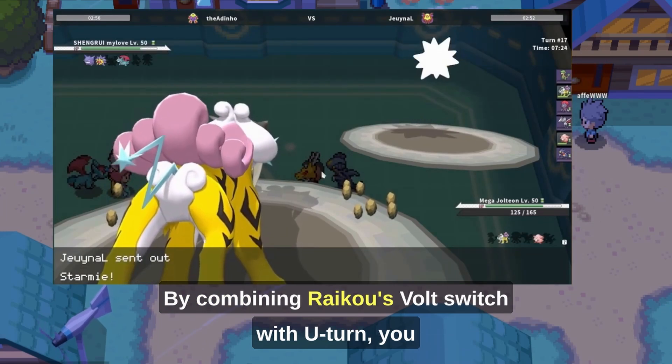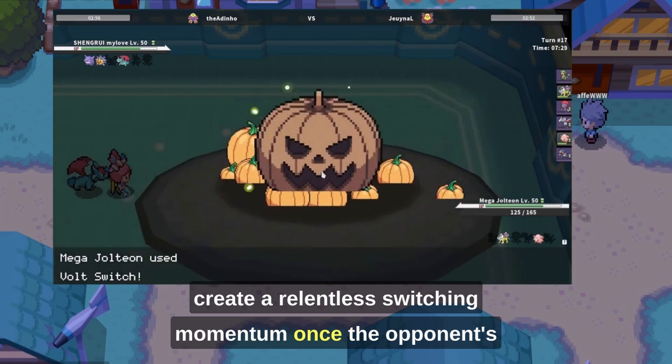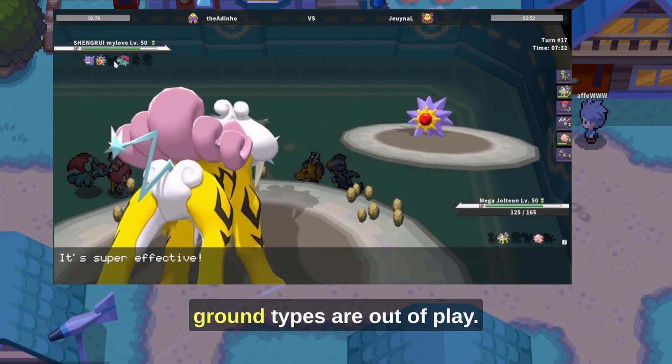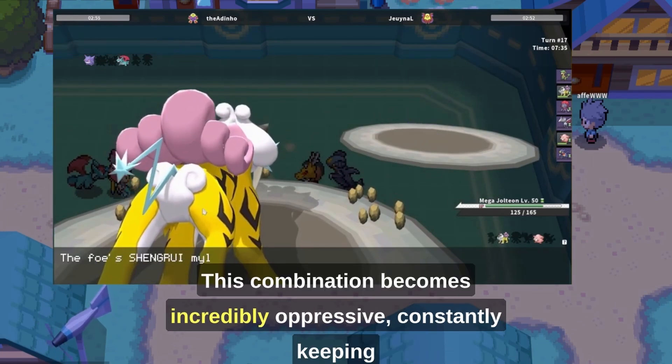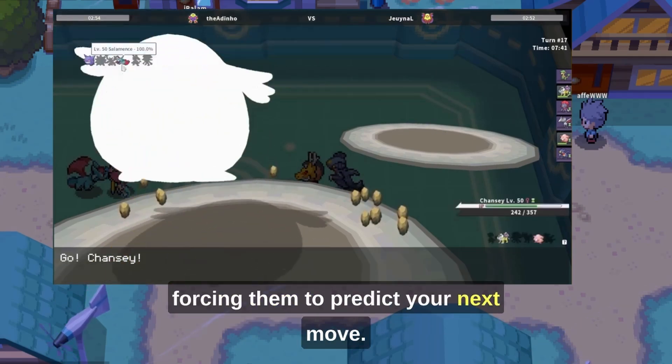By combining Raikou's Volt Switch with U-Turn, you create a relentless switching momentum. Once the opponent's ground types are out of play, this combination becomes incredibly oppressive, constantly keeping your opponent on the back foot and forcing them to predict your next move.